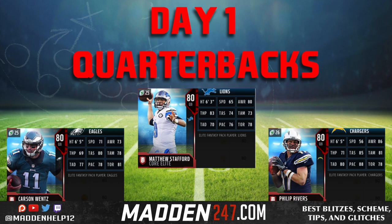Now if you look from left to right, we have Carson Wentz. He's the best speed option of the three and he has decent short throw, medium, and deep throw. But his throw power is really low at 69.